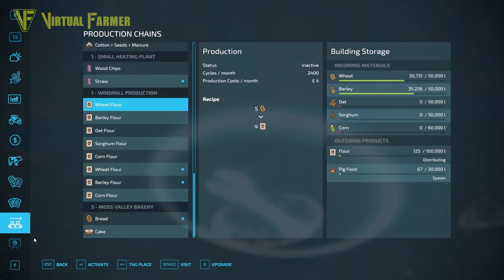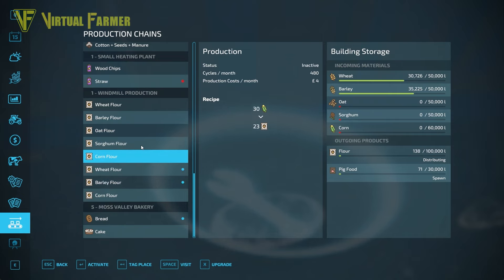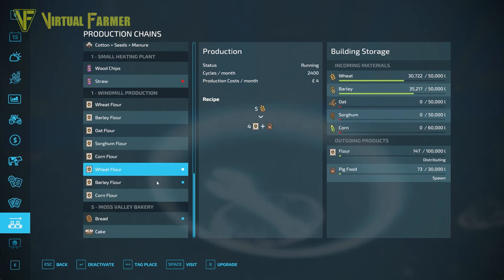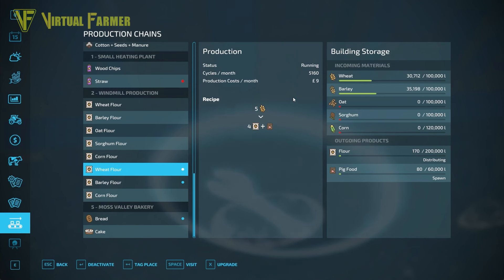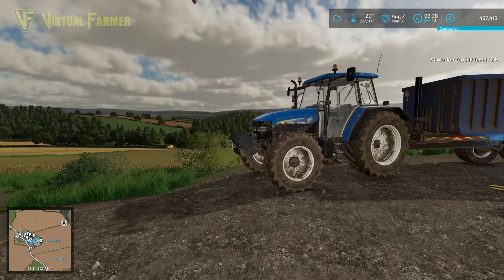I'm a little bit worried about the windmill. We're processing at a rate of 2400 cycles per month for the wheat and 480 cycles a month for everything else, so I'm wondering if I can up the processors to get the wheat and barley through quicker. We'll upgrade it to level two — it's going to cost 22,000 but it will double the speed and the capacity. That does reduce us to 457,000 but I think it'll be worth it.